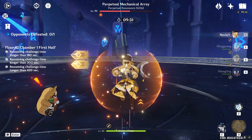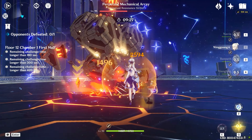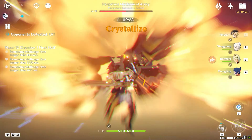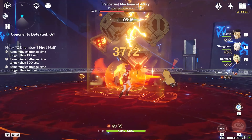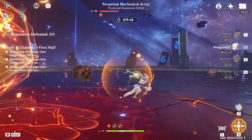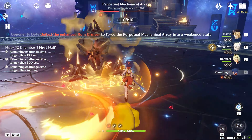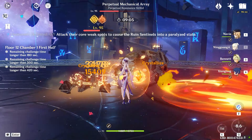How is my Ningguang dealing so much more damage than Navia? No idea. There might be some rotation issues because I'm not so sure how Chiyo works with Pyro. I'm kind of doing random stuff over here.